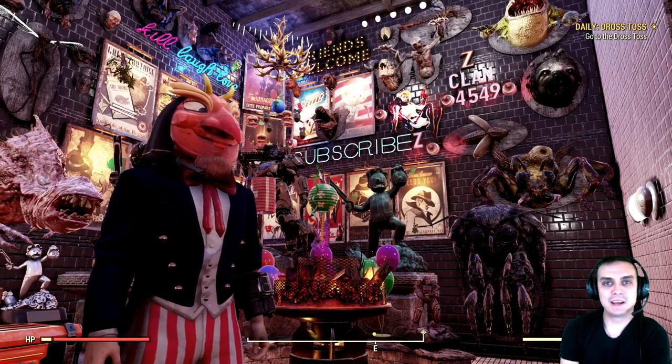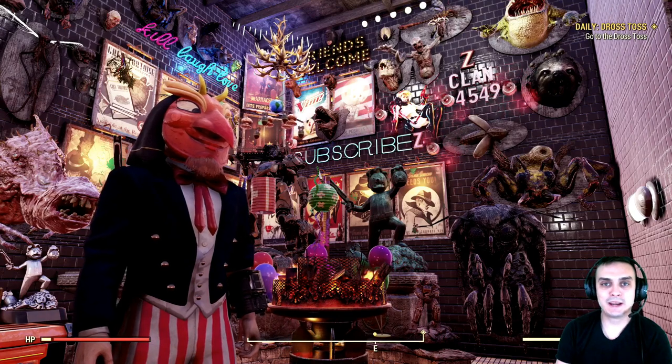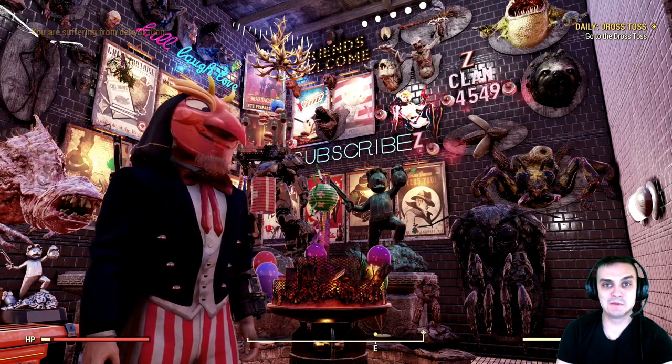Hey, what's up Z clan and everybody else, how you doing? I hope you're doing good. Welcome to my Fallout 76 quick guide video on how to farm 20 to 100 acid per server hop. Let's jump right into it.